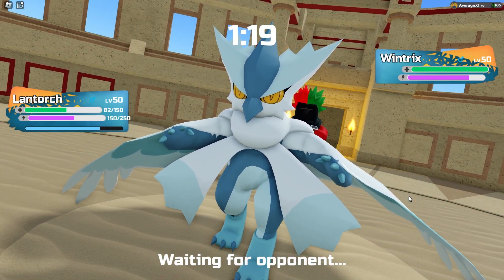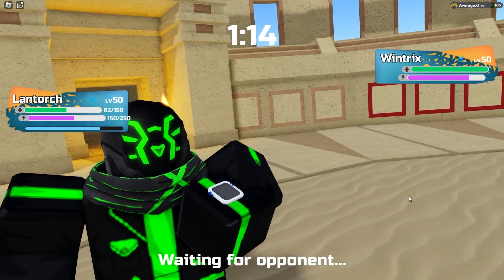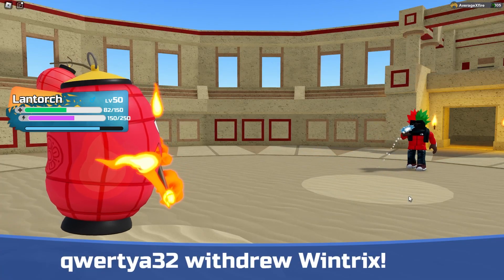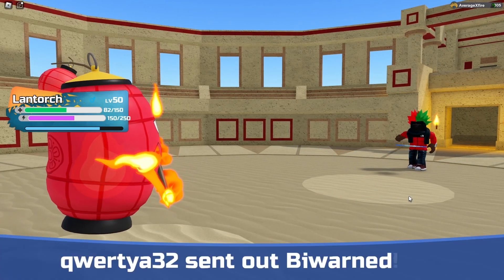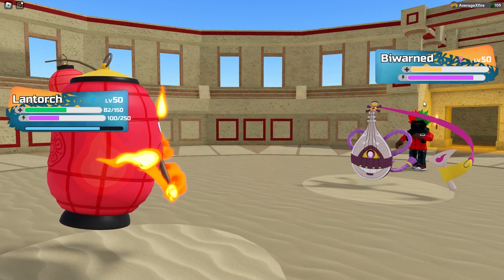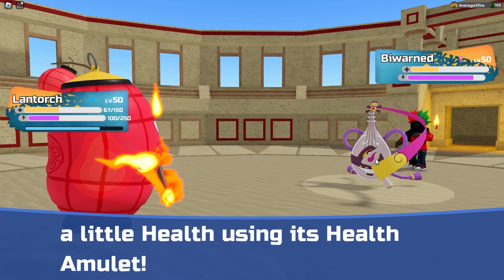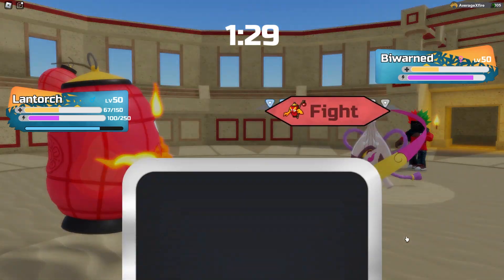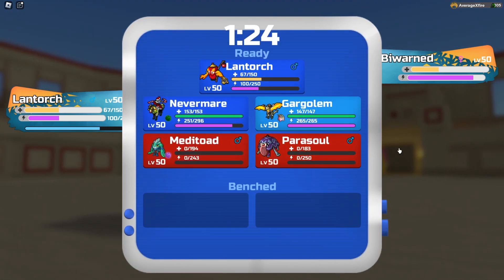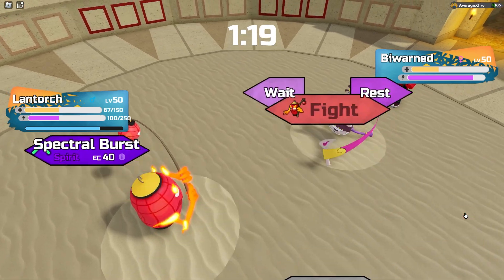Let's see what they do here. I don't know what could really swap in. They might even just have to sac the Wind Tricks. Wind Tricks gets swapped out into Bywarned. I think another Fire Breath could take out the Bywarned. And if it doesn't, that's perfectly fine because Nevermare can just come back in. We're gonna go for it.